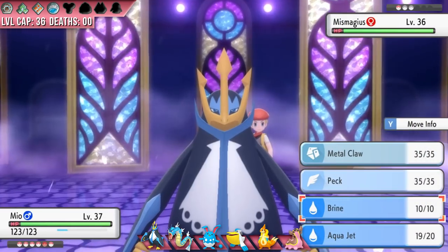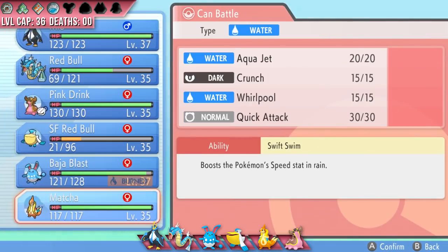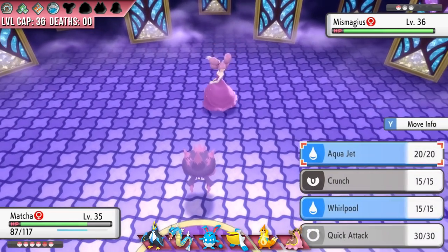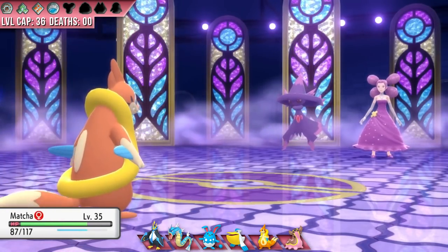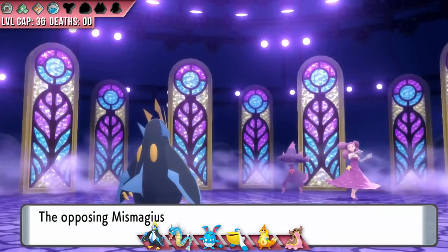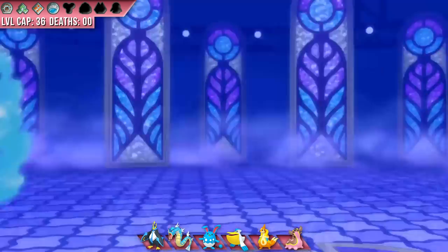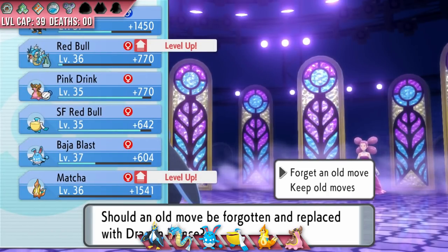Fantina goes into her ace, a Mismagius, and I decide to just go for a Brine. The ghostly witch goes for Phantom Force, making it invulnerable for a turn. It's a physical move and Mismagius has terrible physical attack, so I switch into Matcha to abuse the rain — but when I come in, I take a soft ghost blast, and then the rain stops because I didn't properly count my rain turns. Oops. The witch confuses me so I hit myself, and I switch back into Mio. It's probably a good thing I did because the Mismagius has Magical Leaf and I didn't even realize that — Mio coming in probably saved Matcha here. We go back and forth for a bit, but eventually Brines drop Mismagius to the yellow and Aqua Jet picks up the KO, winning my 5th badge. This Empoleon just got its final evolution and is already proving to be such an amazing asset to the team.